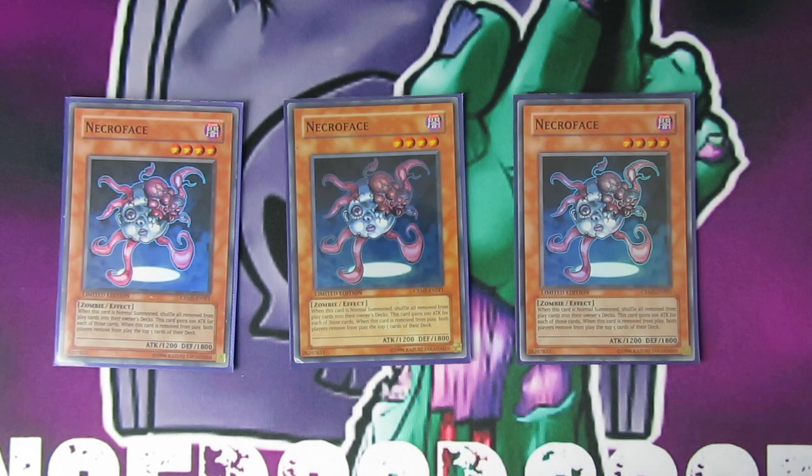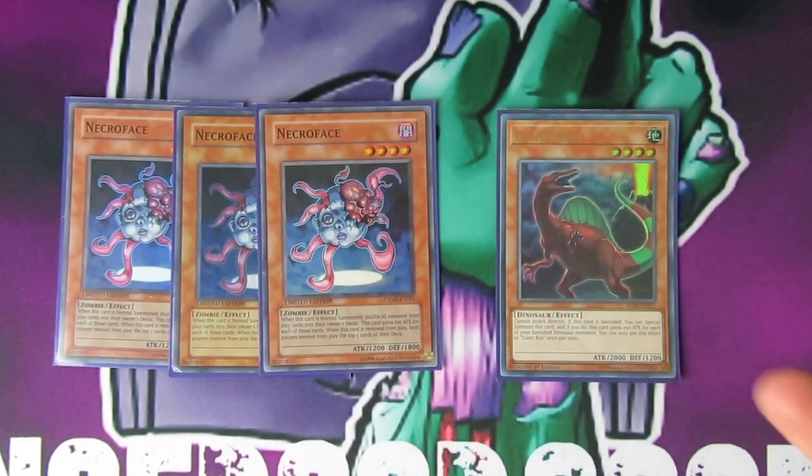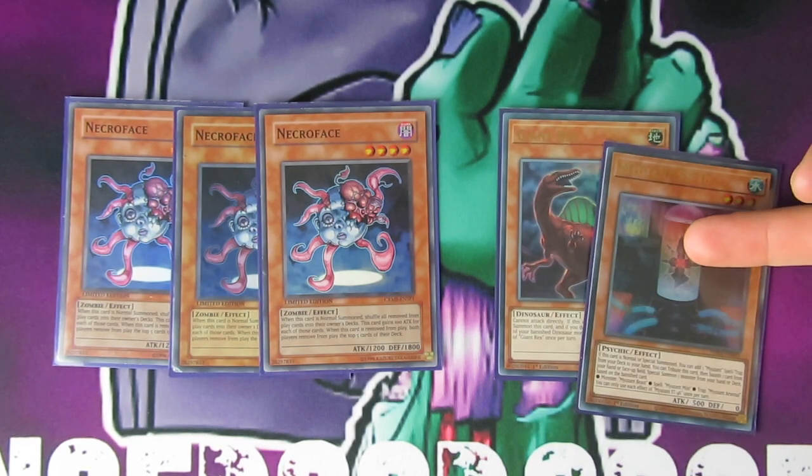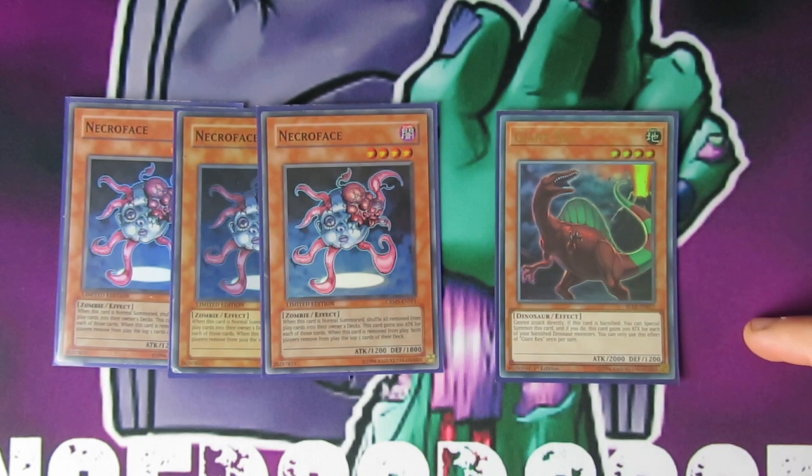Giant Rex fits really well with the deck. I only have one, but I would maybe play 3 and 2. You want one of these in your opening hand — realistically you want one of the small mutants and one of these. Giant Rex, when it's banished, you can resummon it — so it's just a free special summon. Then you can either link-climb with it, and you'll see what you'd make in my extra deck in a moment.